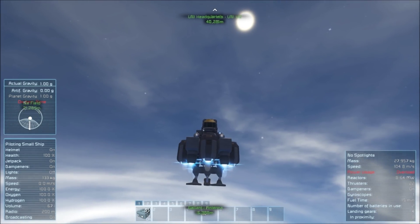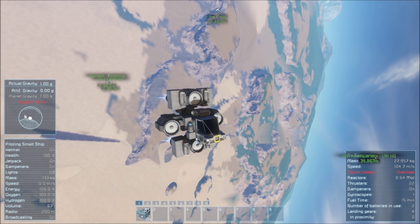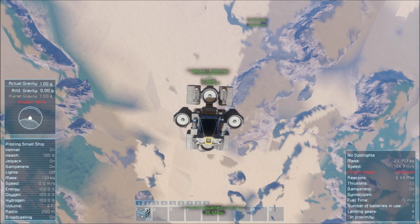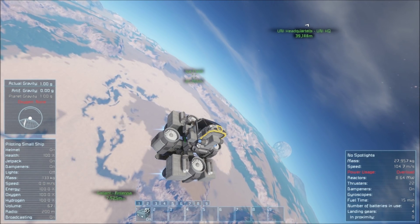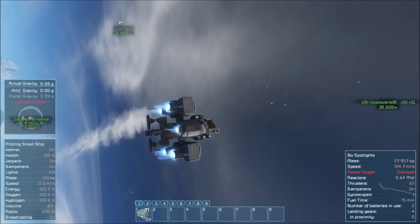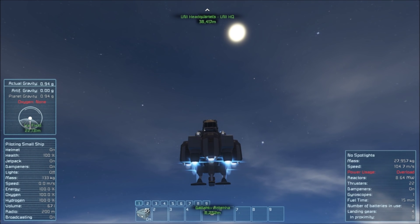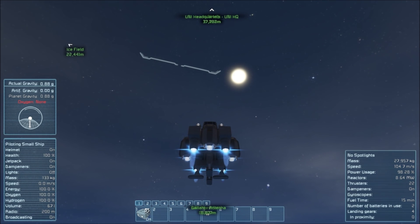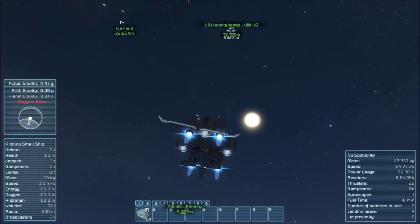Now, this build is wonky as all hell because of how the cockpit is oriented. But who knows — I may actually get lucky and this might actually work. Right about here is when the atmospheric thrusters stop working very well, and I'm hoping that the ion thrusters — yep, they just cut out. I'm hoping that the ion thrusters are gonna carry me through.